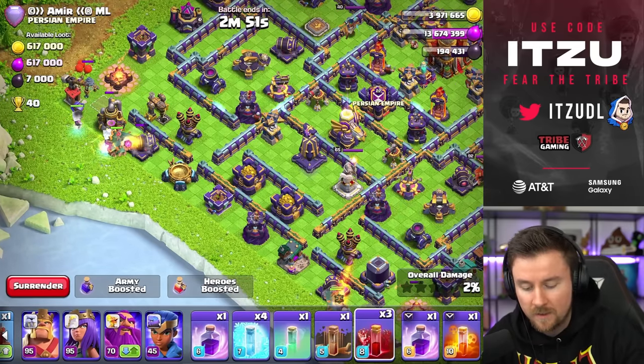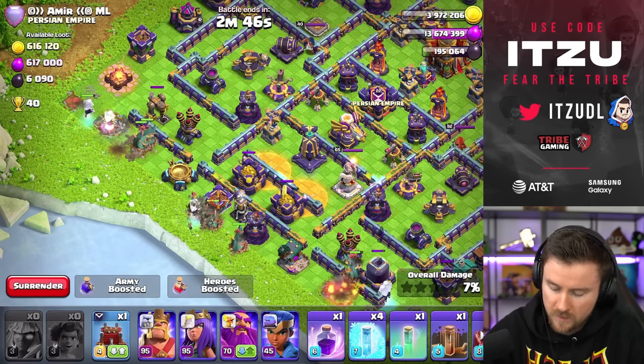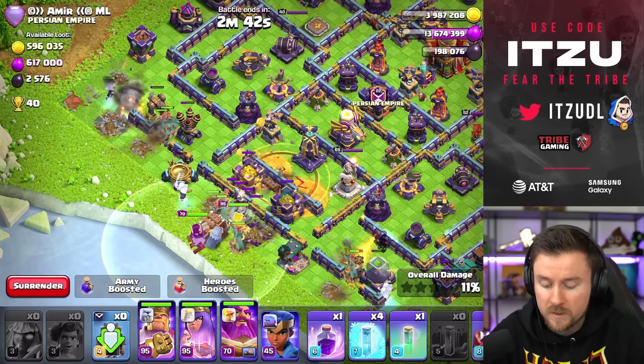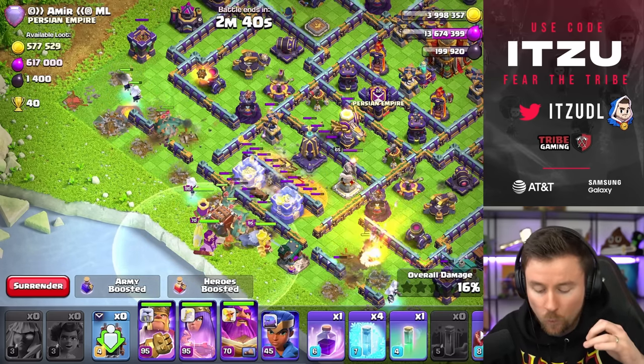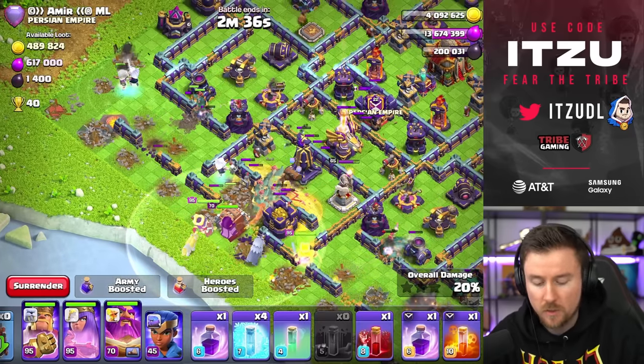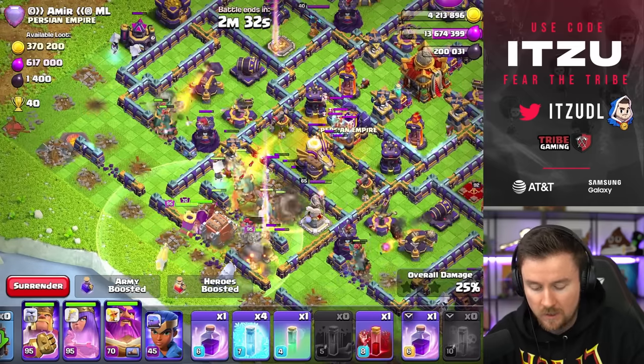We have the skeleton spells to tank stuff for our troops, because especially the monolith is really really a big threat. What we're going to do is always two root riders and two titans on the outside, same thing on the opposite side to create a funnel. Then skeleton spell to distract, then more root riders just like that. Log launcher, heroes, everything. We'll use the earthquake early so we're getting into the base as quickly as we can. And with that we should have a really solid push going on early on.